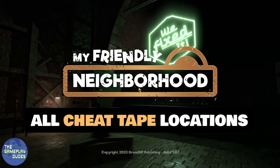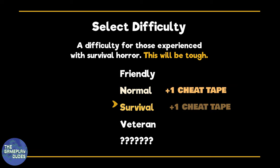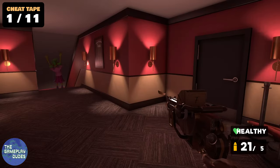Hey there! Welcome to the Gameplay Dudes guide for all cheat tape locations in the game My Friendly Neighborhood. Note that 4 cheat tapes in this game are unlocked via finishing the game on difficulties Normal, Survival, Veteran, and the secret difficulty Unfriendly, which is unlocked after you complete the game on Veteran. Now aside from those 4,